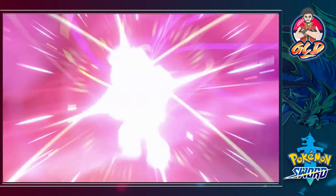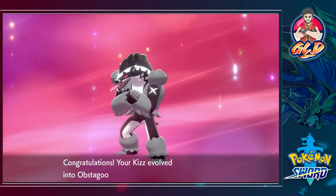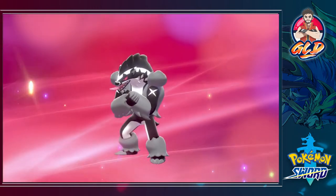Definitely a Pokemon I wanted to have. Look at that - Obstagoon! Oh my god, looking brutal. Here it is, the Blocking Pokemon Obstagoon, both Normal and Dark type, 301 pounds of pure brutality. Its voice is staggering in volume. Obstagoon has a tendency to take on a threatening posture and shout. This new move it's learning is known as Obstruct.